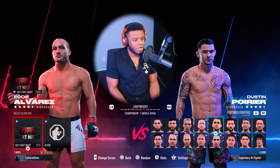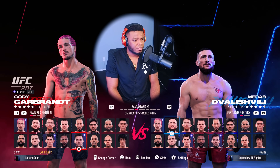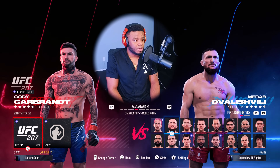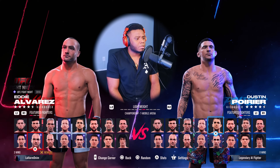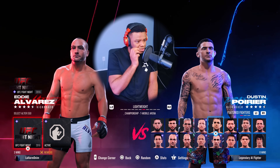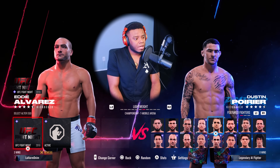Welcome to another video - today we'll be using Eddie Alvarez. I used to use him quite a bit in UFC 4, but haven't used him as much in UFC 5. This is a great opportunity to get some matches in. Similar to Cody Garbrandt, with Eddie Alvarez it's going to be a lot of head movement - that Mike Tyson peekaboo style where you stay in the pocket, the occasional overhand, a lot of hooks, a lot of slip counters.